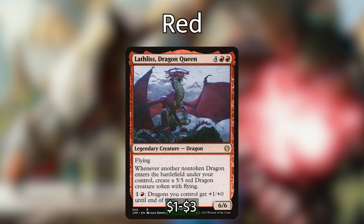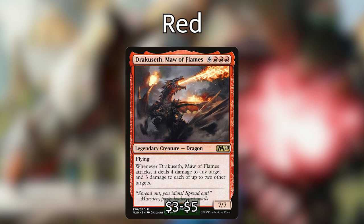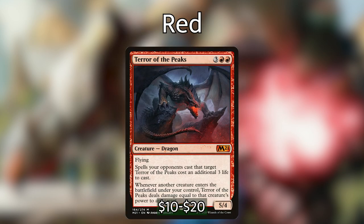On the dragon theme: Lathliss, Dragon Queen — whenever a non-token dragon enters the battlefield under your control, create a 5/5 red Dragon token with flying. Having two of those means every time you cast a dragon or a clone copying one, you get two 5/5 dragons. Drakuseth, Maw of Flames — when he attacks, deals four damage to any target and three damage to each of up to two other targets. Multiple copies means you can wipe out most threats with a single attack.